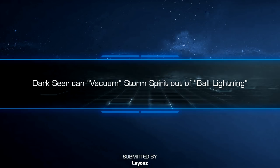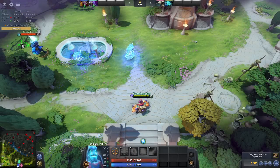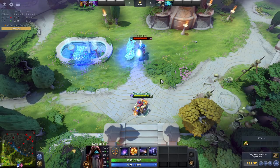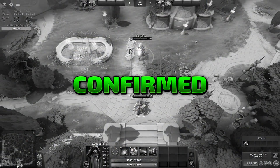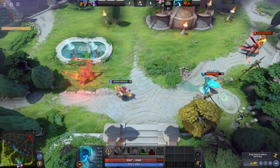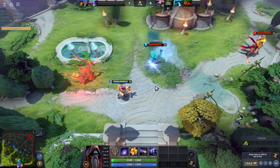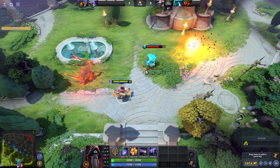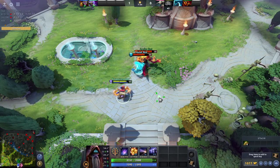Dark Seer can vacuum Storm Spirit out of Ball Lightning. Vacuum affects invulnerable units, so it also works on other heroes that go invulnerable, but not hidden — like Ember Spirit and Morphling.